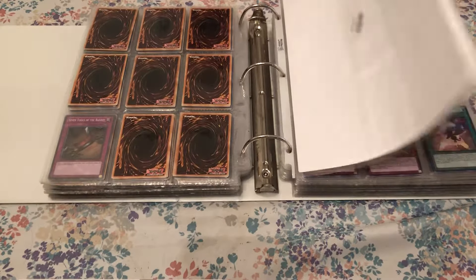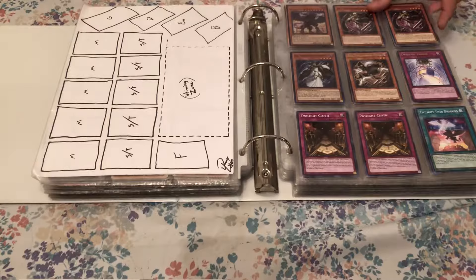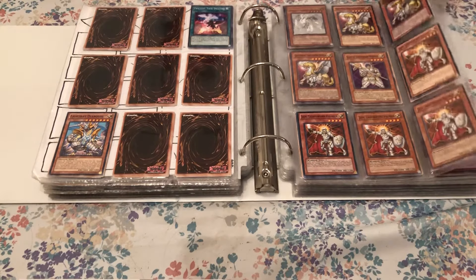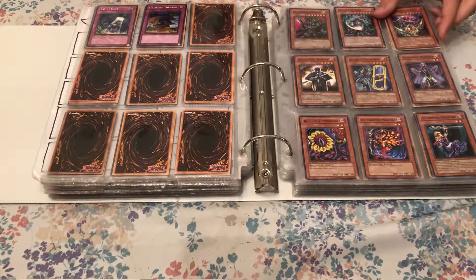After the decks that are straight out of the boxes, we have other cards for certain decks. So we have Twilight and Lightsworn cards that are all just pretty much spares. Since I have three Lightsworn decks, I don't really use any of these.